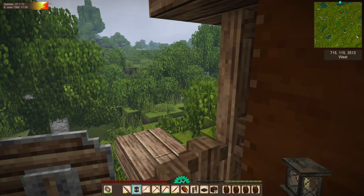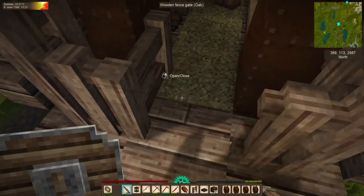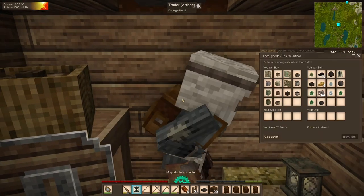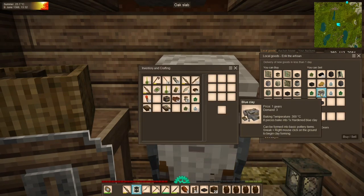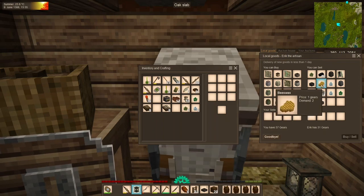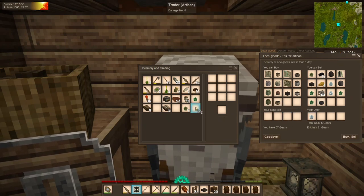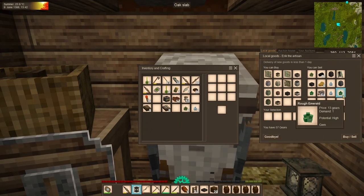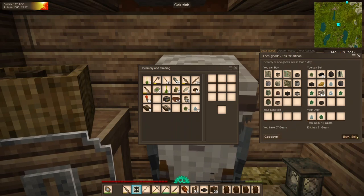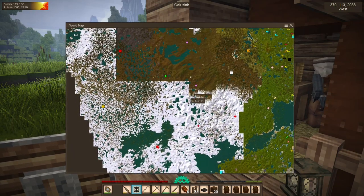We are closing in on the artisan. He wants a nice peridot — we don't have that. He wants beeswax at an exorbitant price. But he'll take a low diamond for six gears — kind of low, but whatever. And 12 gears for an emerald — that's not too shabby. I will take it. I think that is the end of the traders who will buy from us today.